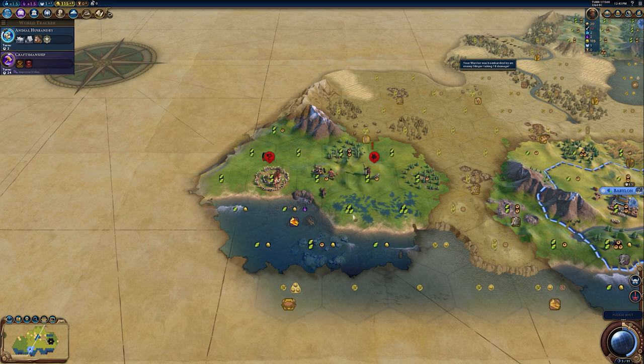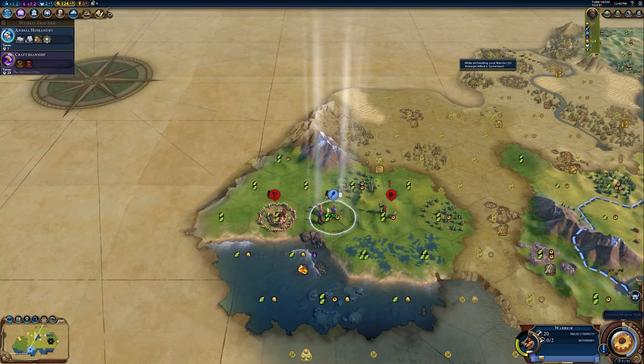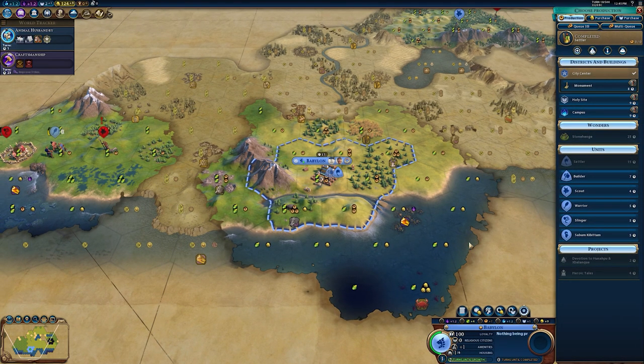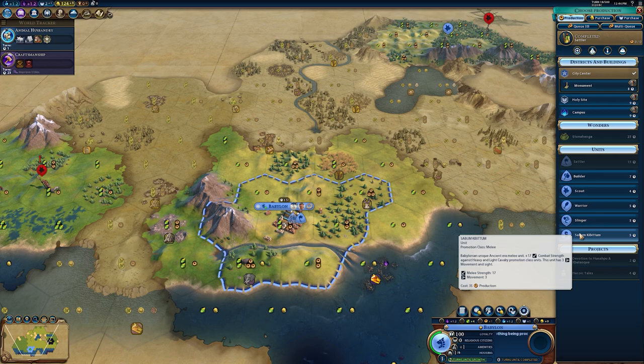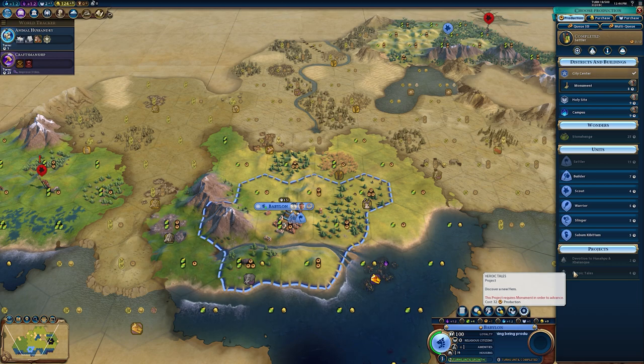I might lose this warrior — I hope not. That's not the best... but we have a promotion available, thank god. Let's get Battle Cry and hopefully finish this off. We might need two turns though. I'm concerned about these barbarians. I'd like to get that monument so we can get the hero, but it would take 12 turns and the hero only lives for 30 turns — I have to keep that in mind.